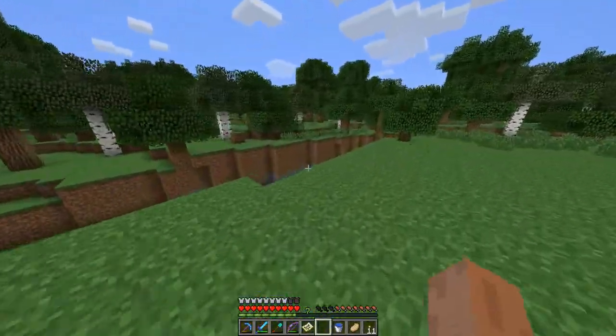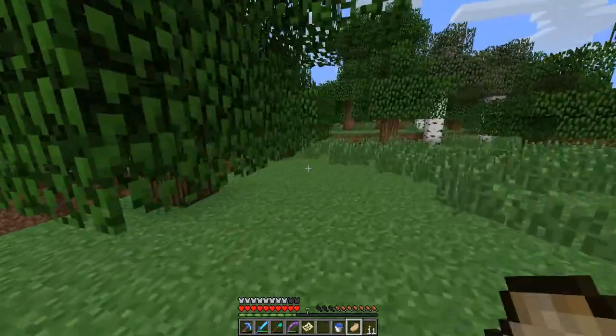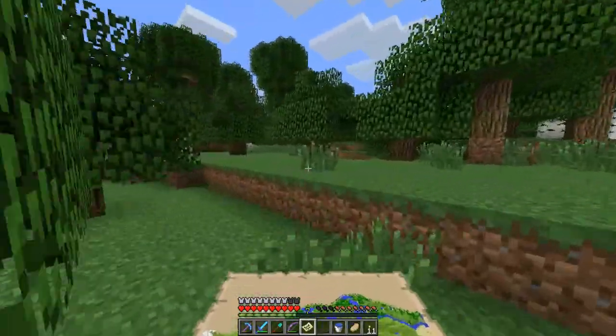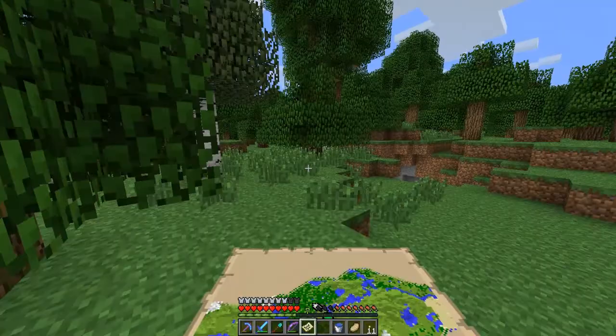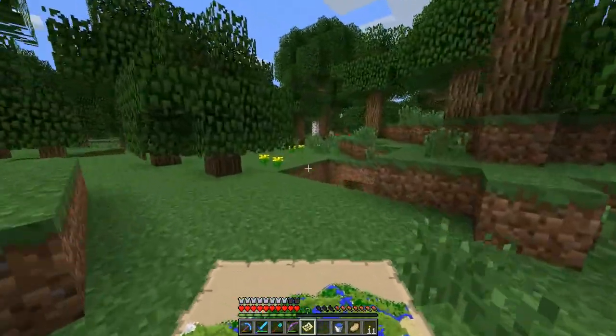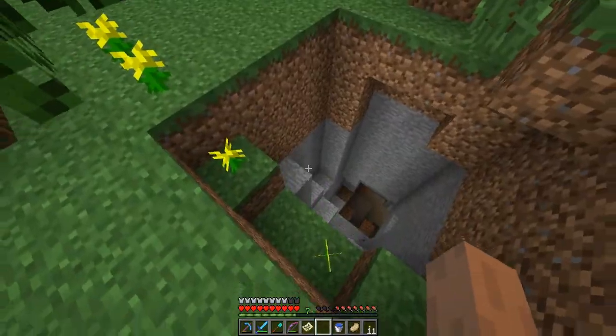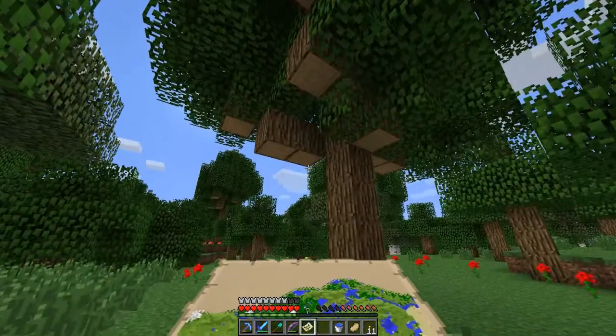Adventuring this way might be a good idea because the fortress is this way. I'm not gonna find it unless I find an unloaded chunk and I just happen to see it through the ground, but odds are - ooh, that's a big hole - odds are I'm not going to find it, but I might as well do this.